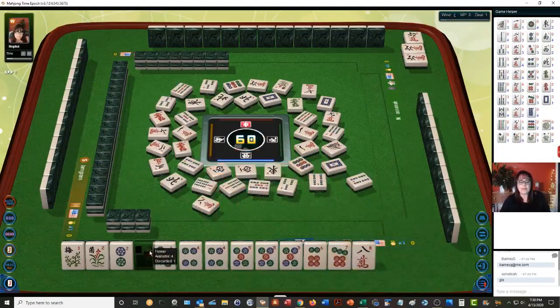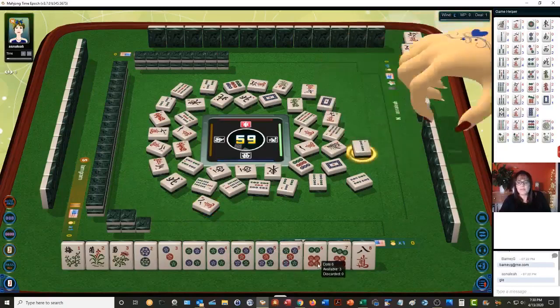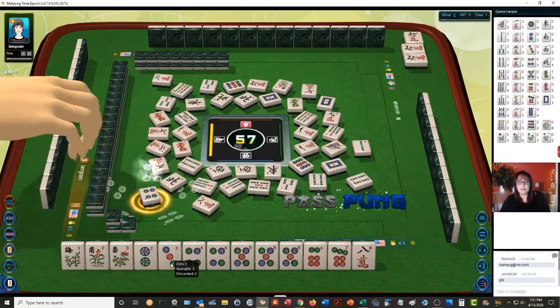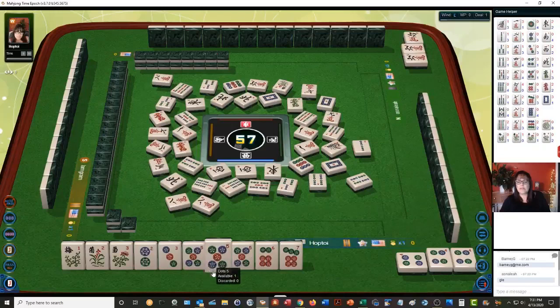We got another flower — very nice. Eight characters, very very nice. We're actually set. We can pung the four dot and kong the five, we could even kong the flowers. Two bamboos — we have three discards. Eight characters — so this would be for the sixth hand down. Single pair pung — let's pung.